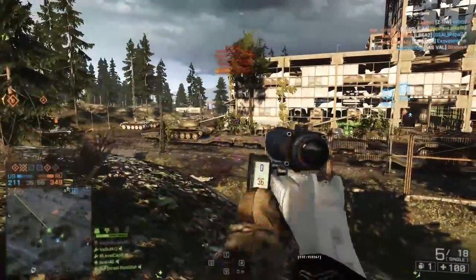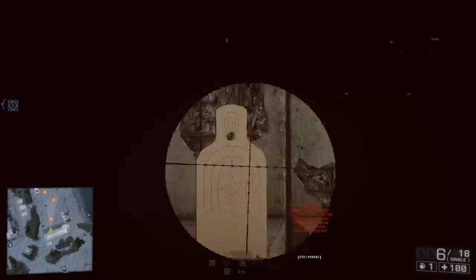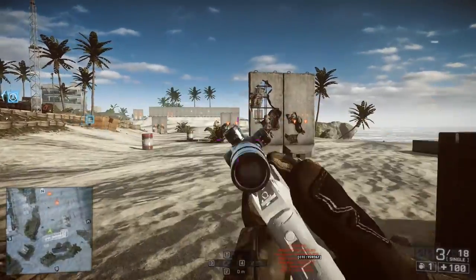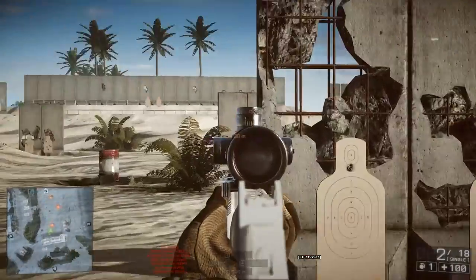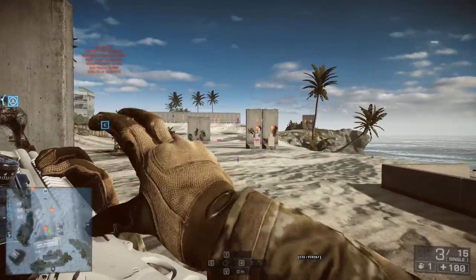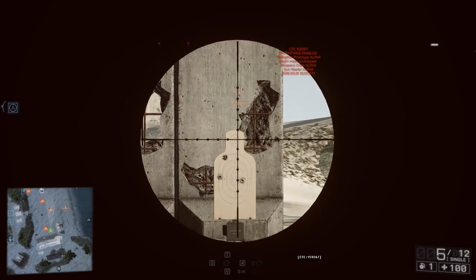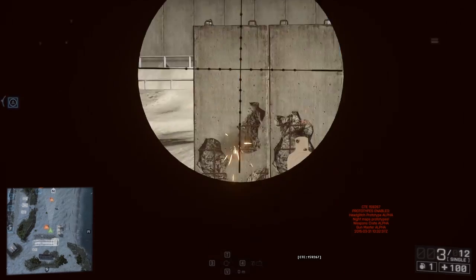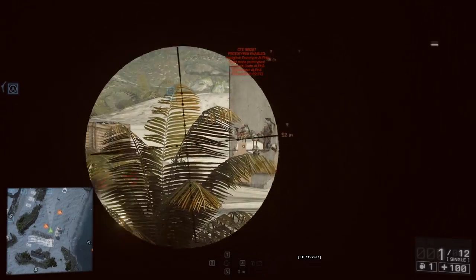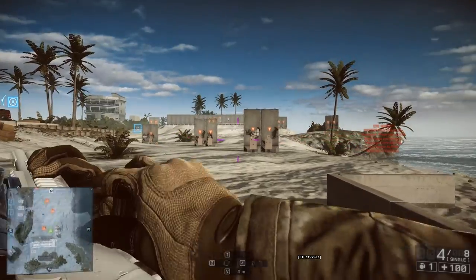The gun will do 56 damage maximum, but its drop-off starts at 15 meters, so you can only get a little bit beyond 15 meters before you're going to need more than one shot to take down your opponent with a headshot. At max range it's going to do 37.5 damage, so even a headshot will not down your opponent. Its muzzle velocity is 520 meters per second, so it's not going to be the most ideal long-range weapon, but it is certainly a cool alternative to your traditional pistol — a great way to give any class a really good long-range alternative. I'm probably most excited about this weapon, though I'm a little concerned it might turn Battlefield 4 into a sniper fest.